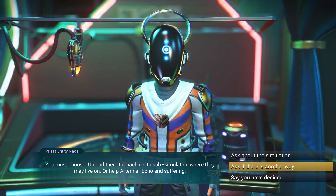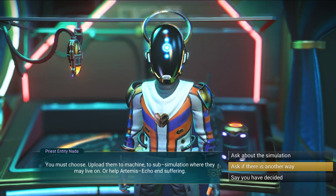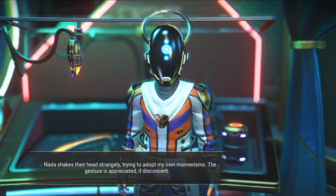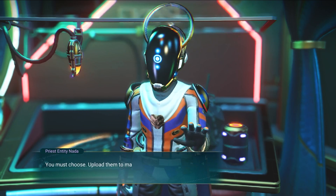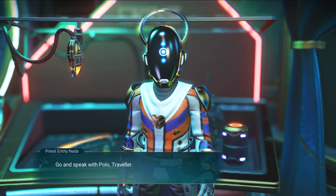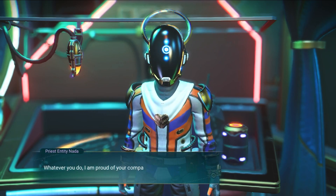I'm not a person that's gonna make a decision for somebody, I'm not gonna project how I think that person would feel. So I'm inclined to help, but I'm gonna ask if there's another way. 'Nada shakes their head — the gesture is appreciated if disconcerting. You must choose.' I've decided. 'Go and speak with Polo, traveler, they will help you calibrate the machines no matter what your decision. Whatever you do, I'm proud of your compassion — you are a traveler friend.'